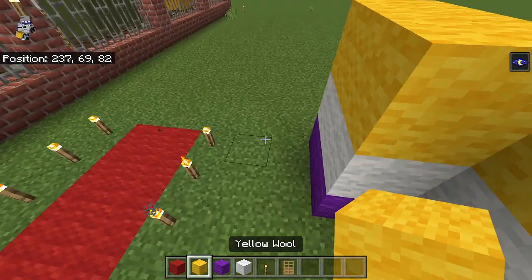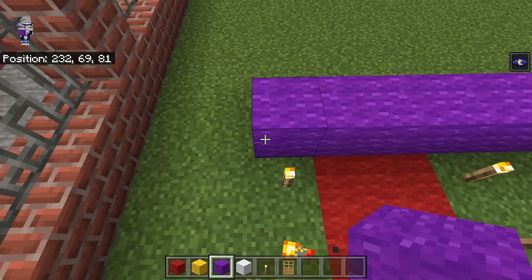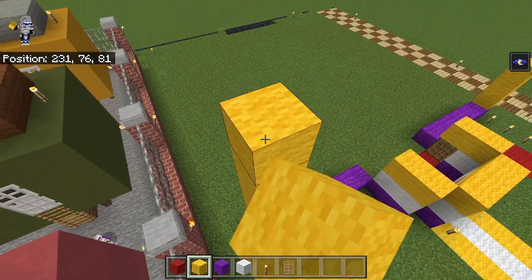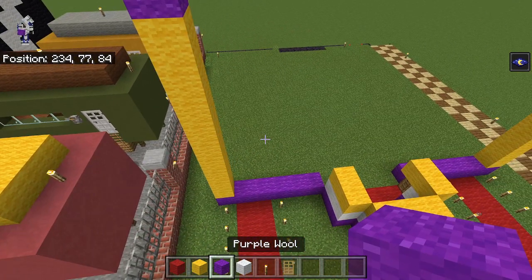So over here on each side, we can add one, two, three, four, five, six blocks of purple. And then we're going to add three, four, five, six, seven, eight, nine blocks of yellow going up. So one, two, three, four, five, six, seven, eight, nine. And then we're going to have a purple on top of that.